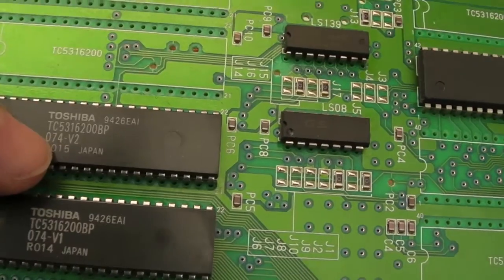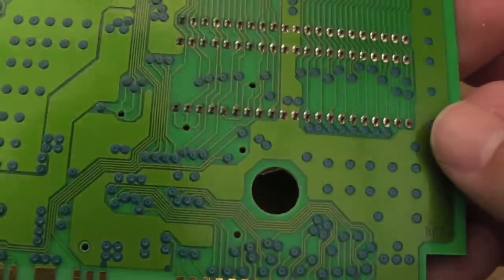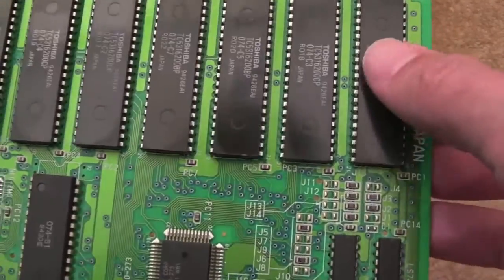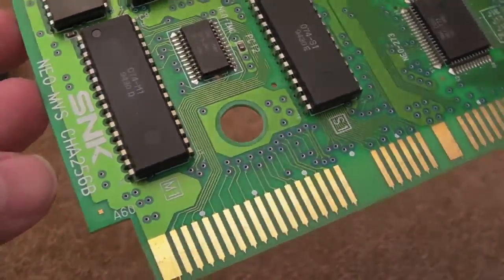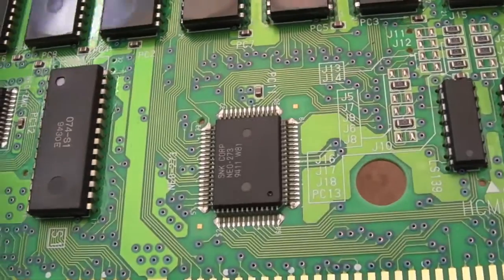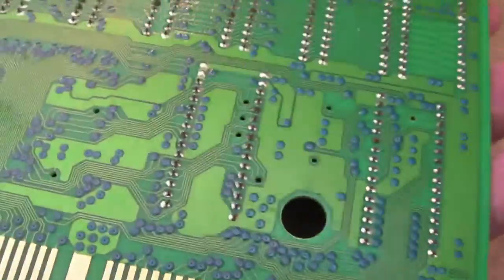You've got the original Toshiba mask ROMs with the typical SNK codes: 074 V2, 074 V1, 074 P1. This one's using a Prog Top board, which is quite a popular board — you could make one yourself. Looking at the graphic board, there are eight C chips, again all original Toshiba mask ROMs. There's a Char 256B here, which is subtly different from the standard Char 256. You've also got your jumpers, PCM chip, S1, M1, Neo ZMC. Nothing particularly exotic, but all original.